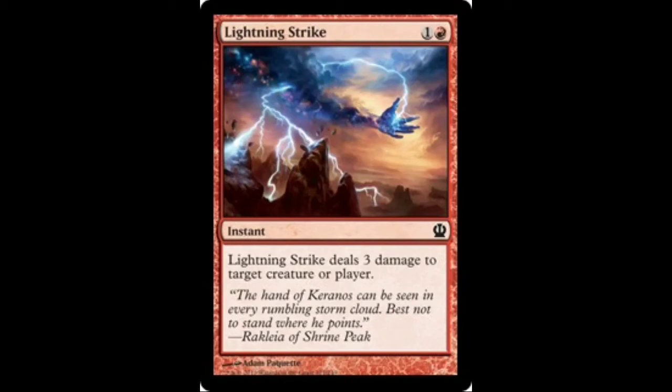The next burn spell you'll see is Lightning Strike. It's a pretty typical 2-mana burn spell that deals 3 damage to target creature or player. It's good for this deck but it's not great, which is why I'm playing it as a 2-off. There are definitely better creatures and spells that you can be playing.